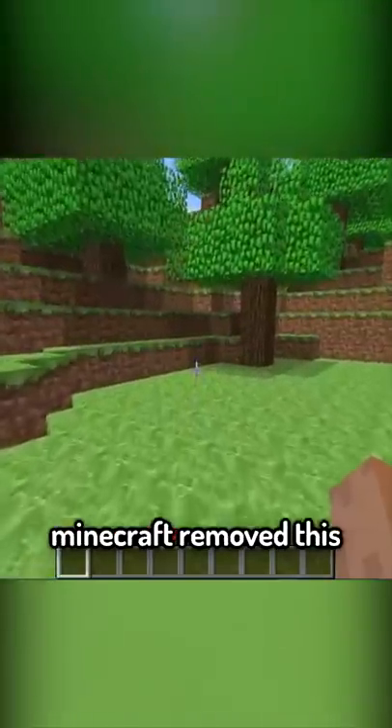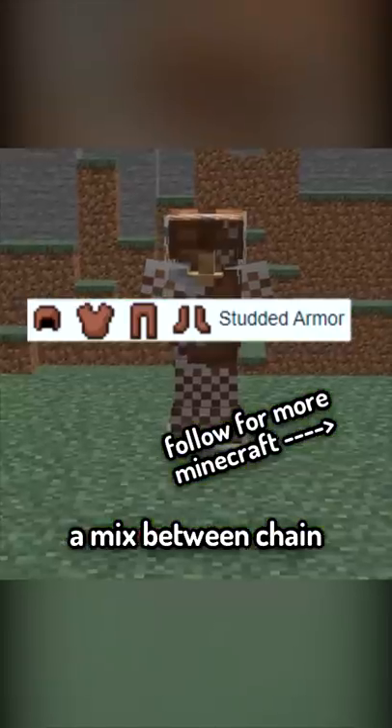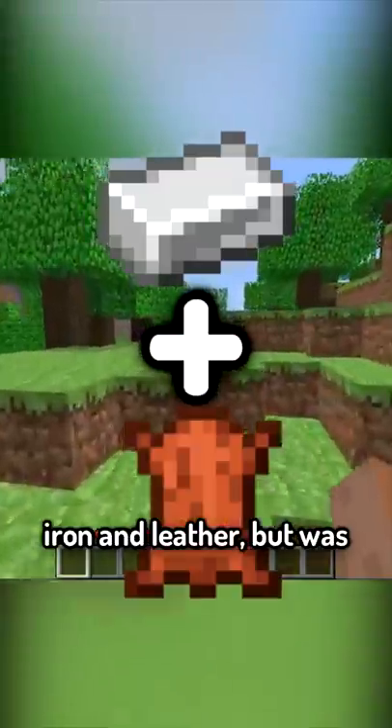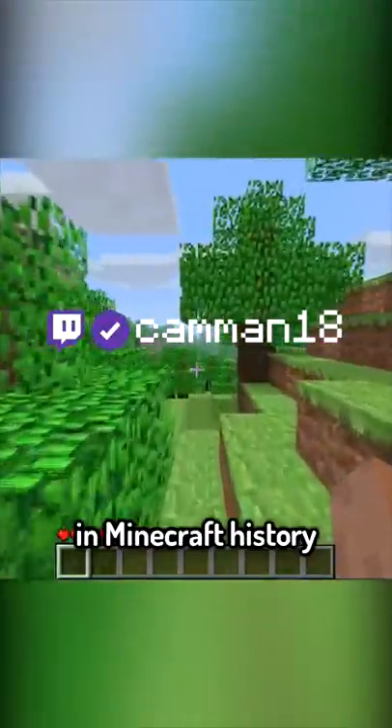But a few months later, Minecraft removed this and in the files added four new armor types, including studded armor — a mix between chain and leather armor. It was crafted using both iron and leather, but was removed just days later, making it the rarest armor in Minecraft history.